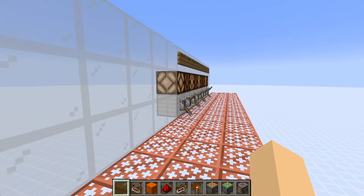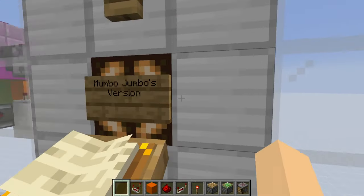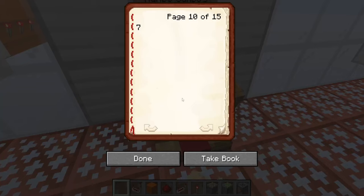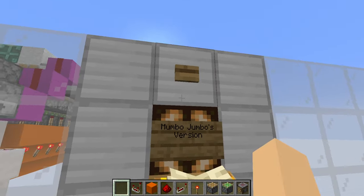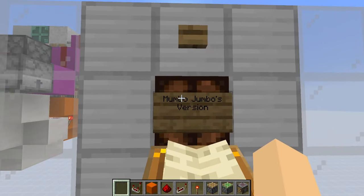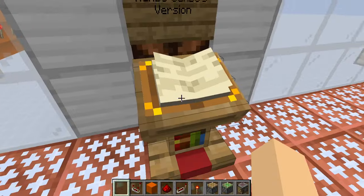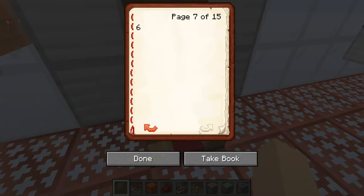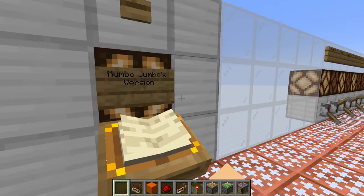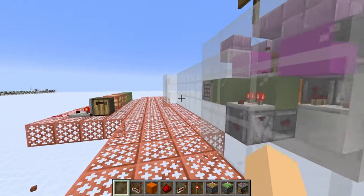Mumbo Jumbo designed one four years ago where instead of having a lever, indicator, and sign for each one, he used a button and a lectern — you go into the lectern and change the book to whatever farm it is, then hit the button to toggle it on and off with a lamp as an indicator. The downsides are it's kind of slow, you can't see if the farm is on or off until you exit the book, and you have to exit the book and hit the button each time — pretty tedious.